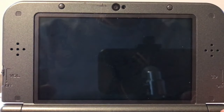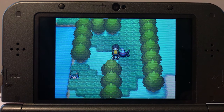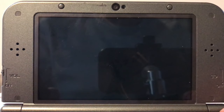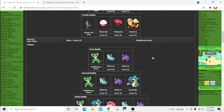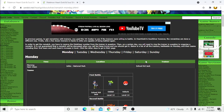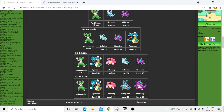The first trainer we're going to want to battle is this guy — it's PokeManiac Brent. After you battle him once, you're going to want to get his number so you can rebattle him. Then you're going to want to come over to this area and save your game. Over on Serebii, there's a list of all the trainers you can rebattle, telling you what day of the week they can rebattle you and what times.